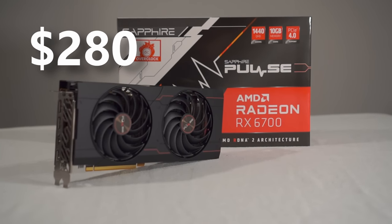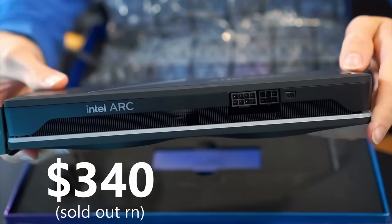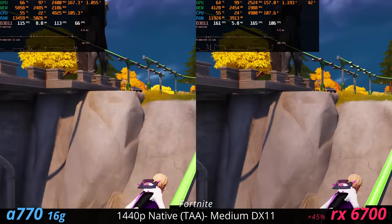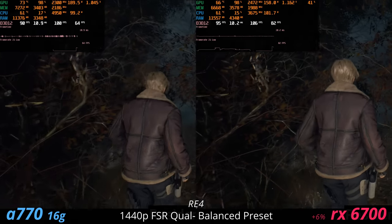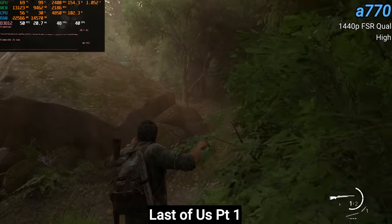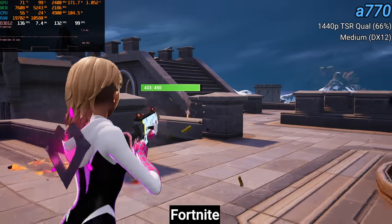How is the performance? Compared to the RX 6700 — which goes for about $280 — versus the Arc A770 16GB at about $340 right now, there is a pretty big price difference. What might surprise you is that the 6700 is usually faster. It's really hard to compete with those AMD cards, especially as a first-generation product. I can give Intel a little slack for being near AMD's price-to-performance from the 6000 series, but it isn't all sunshine and rainbows.